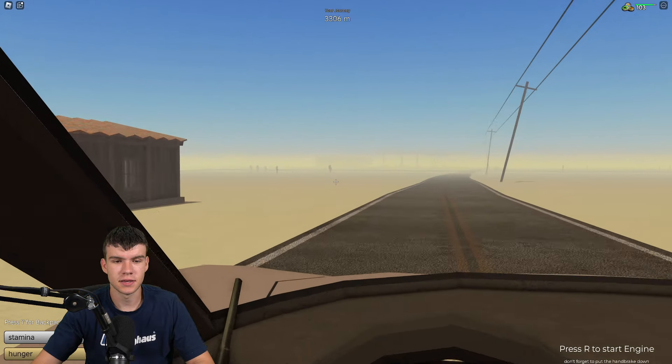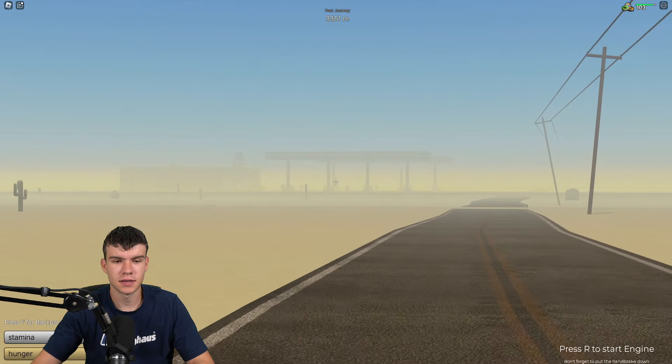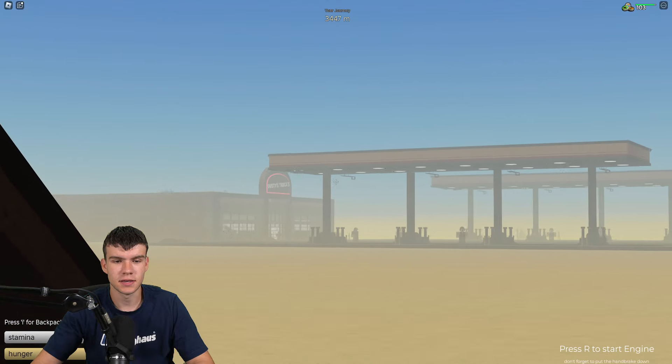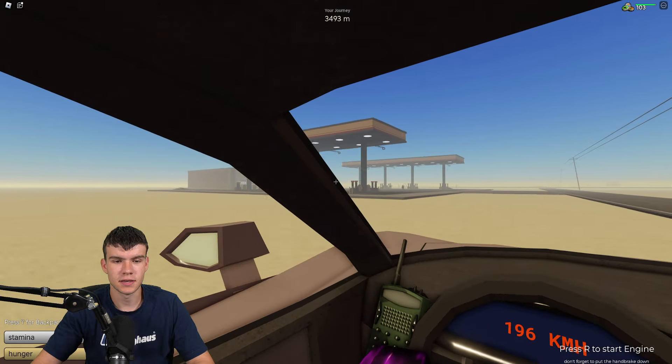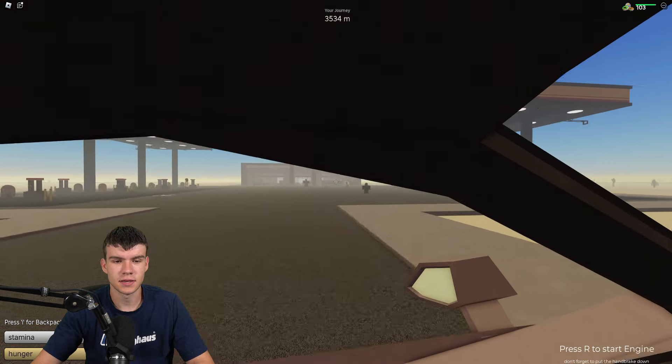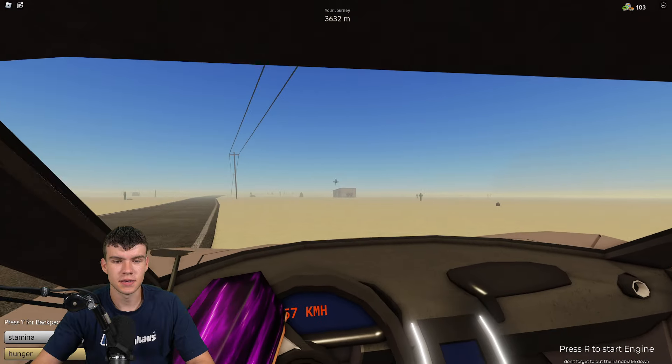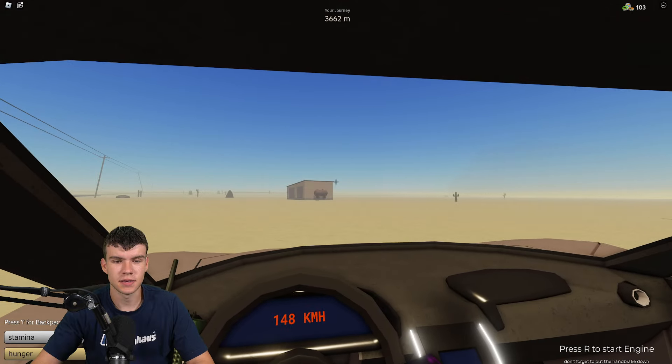We're pretty much there. This is where the boss is going to spawn, at around 3,400 meters — it's just in that little gas station. I'm not going to go in there just yet because we don't want to defeat the boss yet. We actually want to accept the quest first, so I'll meet you back once we're at the quest NPC on the other side of the canyon by the bridge.